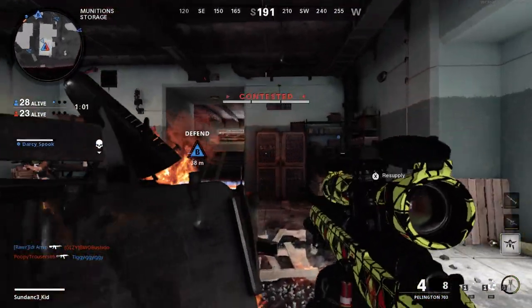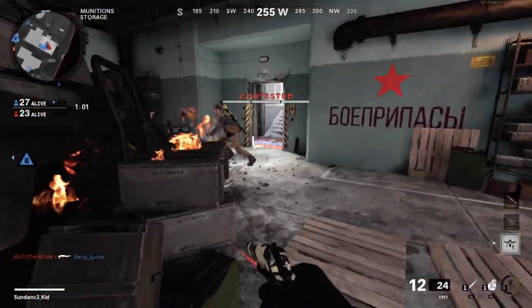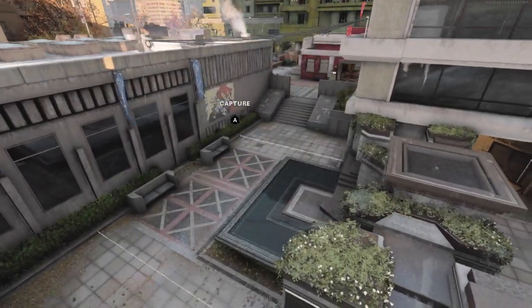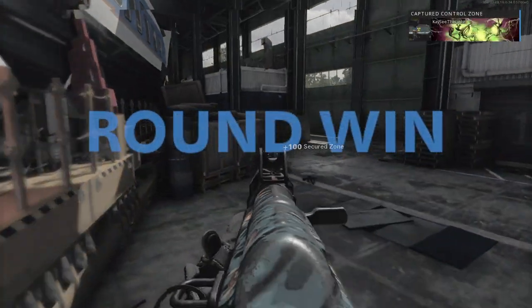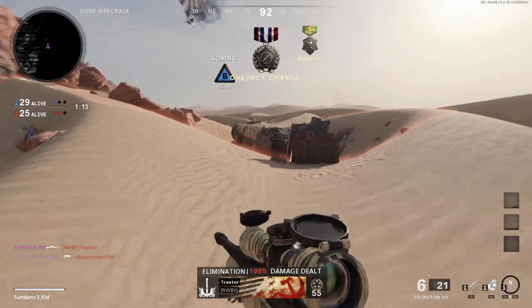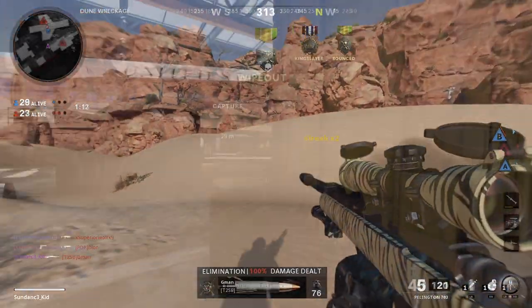Let's jump into the basics. Control is an amalgam of previous game modes in Call of Duty — with its domination-like objective of capturing an area on the map, the large size of the objective area like in Hardpoint, and the limited lives and round-based nature of Search and Destroy. In Control, it's best of five rounds, or first to three wins the map. Each round will alternate between offense and defense.